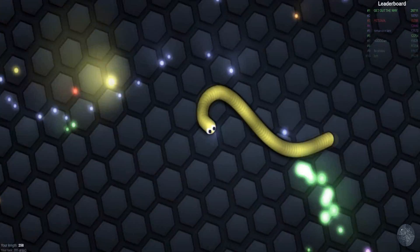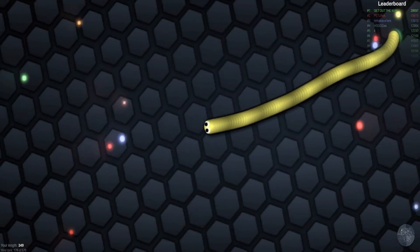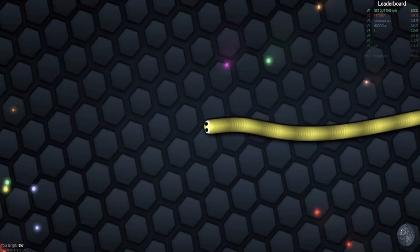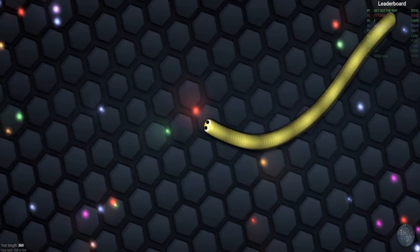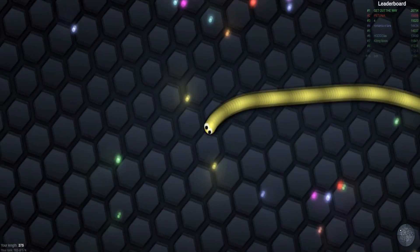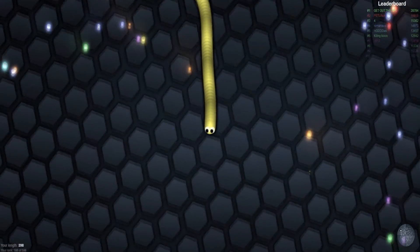Oh no, I killed somebody! I'm so sorry. Do I have to eat the remains or something? Oh, I am — I guess I'm not a vegetarian after all. I'm sorry, I didn't mean to hurt him. I feel really bad about that. He was probably very proud of his snake. And look, I'm on 357 points! Okay, so let's up the game — let's aim for a score of 500, that's what we're going to go for. And I think we might be able to do it because we are nearly on 400 already and I feel pretty good about that.